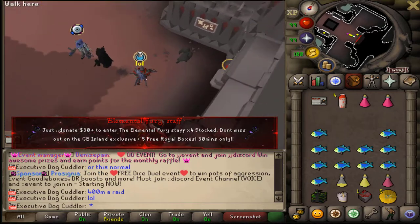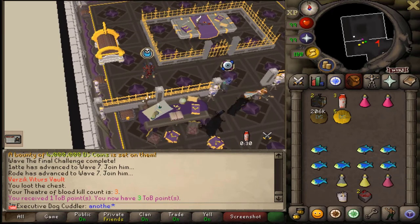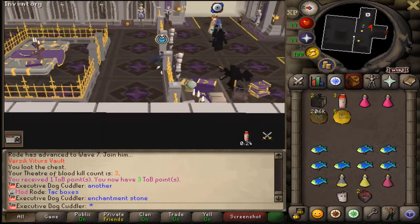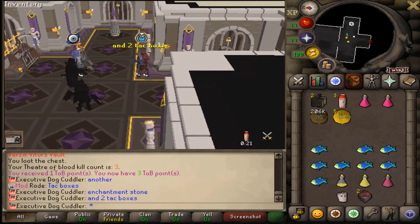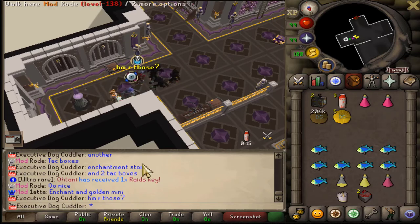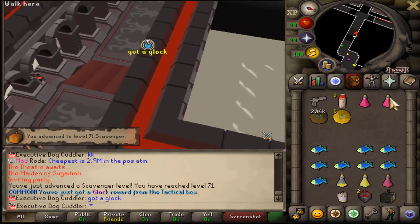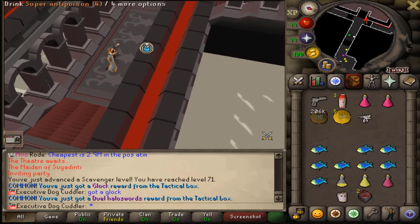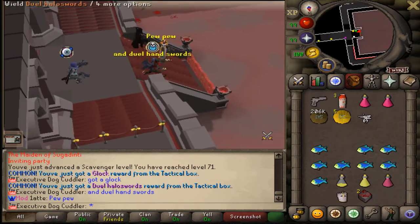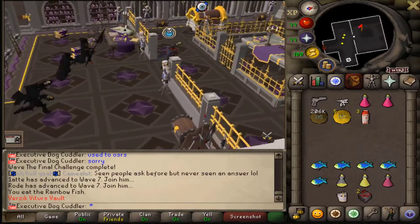KC number three — I just got another enchantment stone and two tactical boxes. That puts us at about 5.8 bill. The tactical boxes are going for about 2.5 mil each so they're pretty useless. We got a glock and a dual hand sword out of them, so we'll just wait for another enchantment stone or rare item. The RNG gods are on our side today!